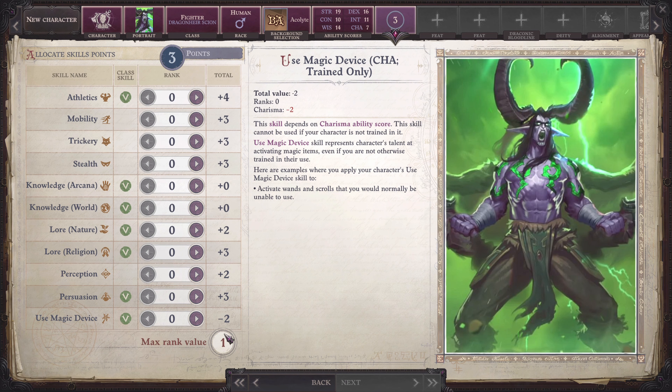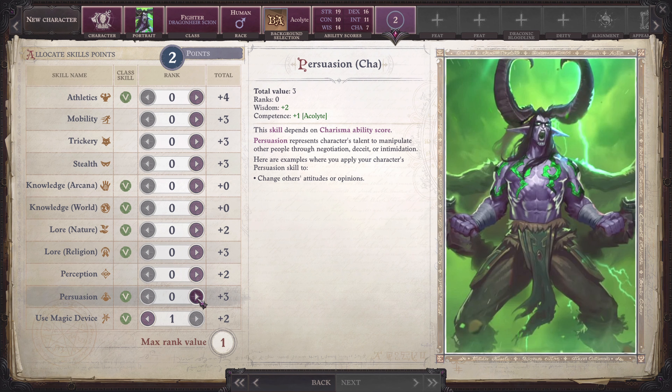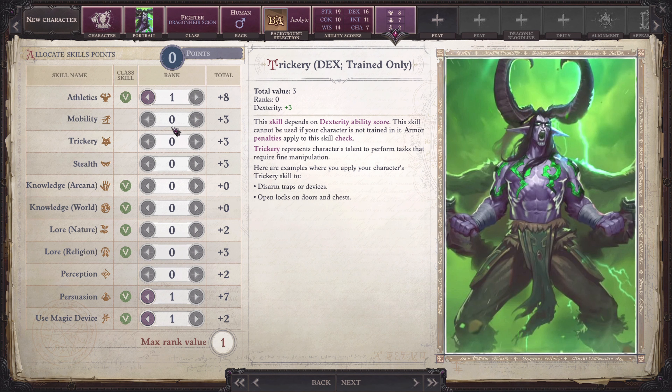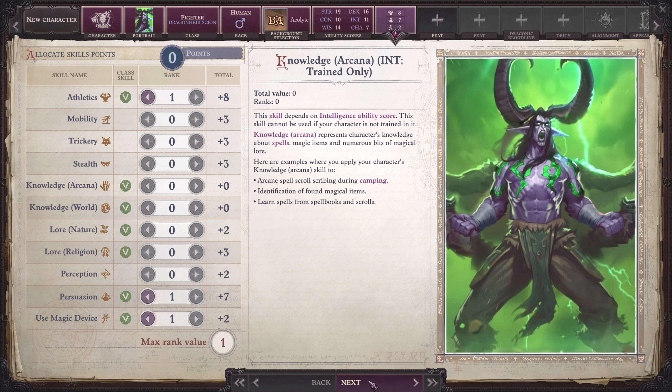For the skill points, make sure to put on persuasion skills and use magic device. One downside of a dual wielding character is that it has a low AC. Use Magic Device skill would allow us to use scrolls that would help us increase our AC. The rest would be up to you.